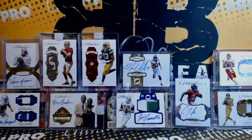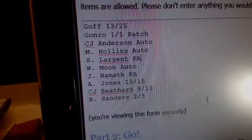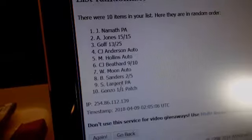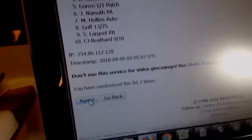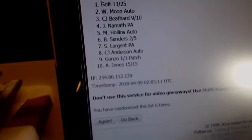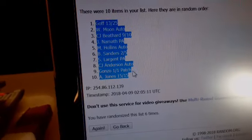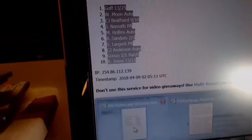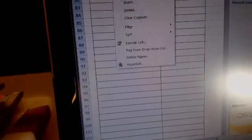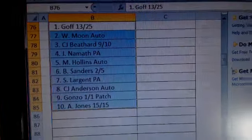Alright, good luck everybody. Here we go — randomizing the cards six times, three plus three, six times because it came out of the box that way. One, two, three, four, five, six — there it is, Goff down to Jones, Goff down to Jones after six. Boom boom!